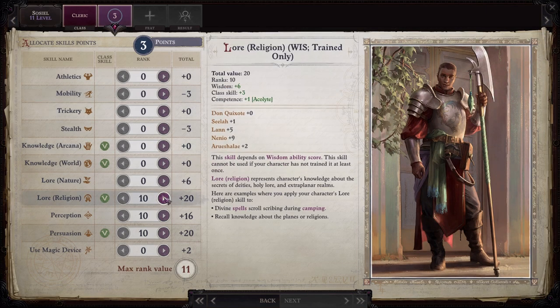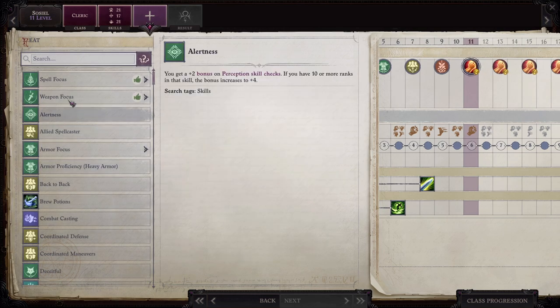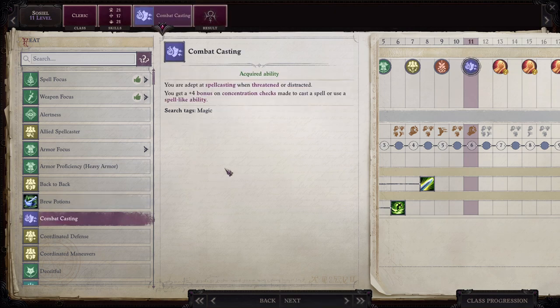Let's see what gets a feat. Skills: Religion, Perception, and Persuasion. I don't know if I want to get Combat Casting or Warrior Priest for him. Let me get Combat Casting. When threatened or distracted, you gain a +4 bonus on Concentration Checks made to cast a spell or use a spell-like ability.